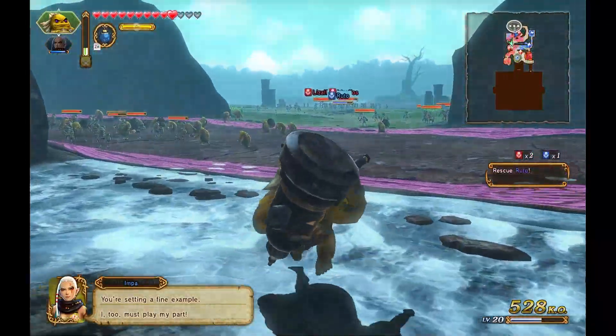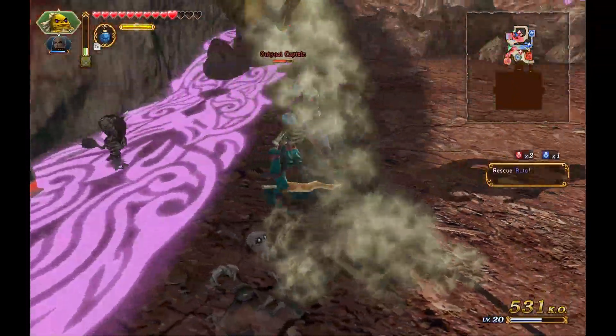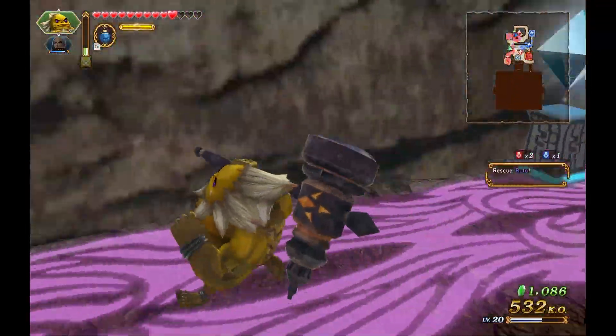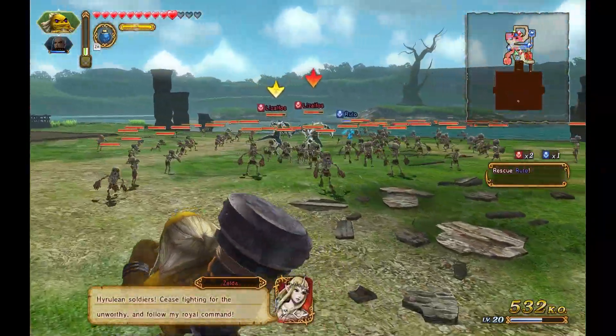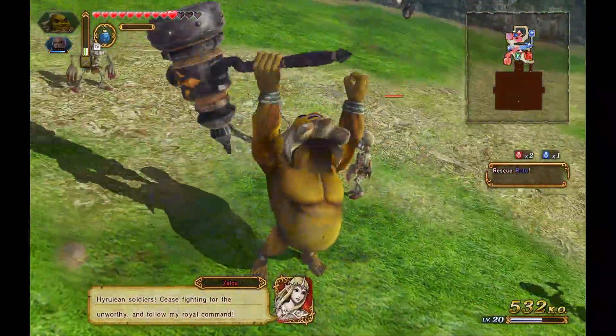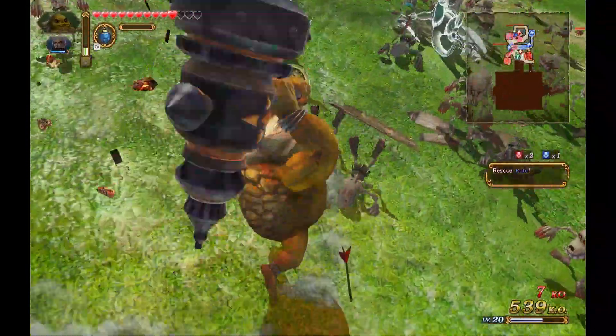Alright, we'll leave this for what it is. Let's take care of that outpost captain so we don't get more reinforcements from the enemy. Zelda says 'cease fighting for the unworthy and follow my royal command' — that doesn't really sound like something Zelda would say.